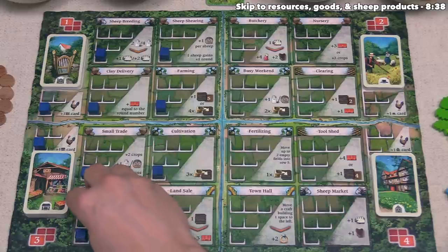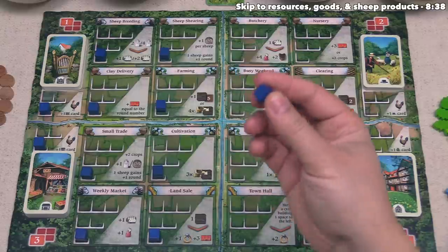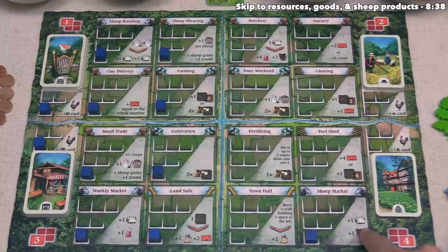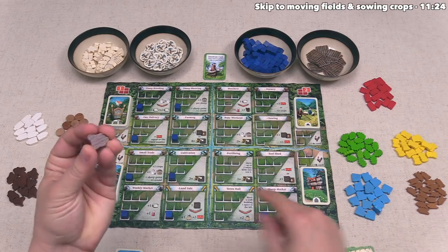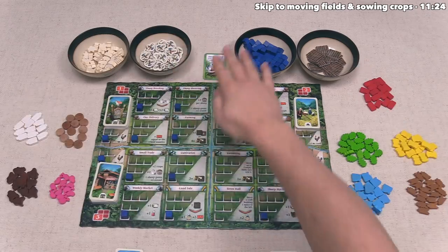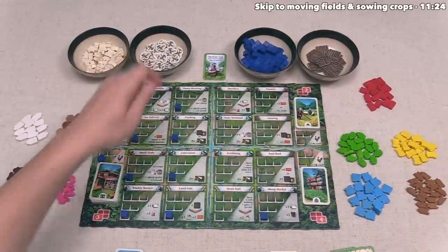I think we should go into a cheaper area first. Let's spend one of our workers onto the lowest row over here in the sheep market. After we place that there, we can gain the benefits shown — in this case, we will gain one sheep and one hide. So we can take these from the supply, starting with the hide. This token right here is a resource, and in fact everything you see out here except for these workers are considered resources — sheep, tools, and field tokens are all considered resources.